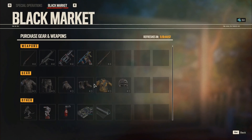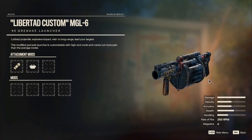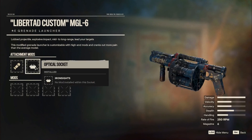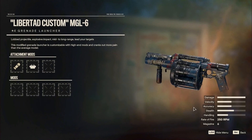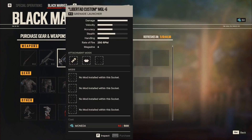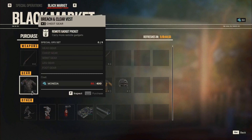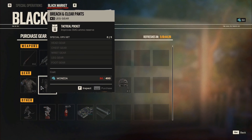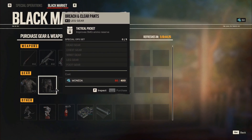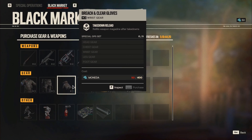Currently we have the Libertad Custom MGL — a nice rocket grenade launcher with an ammo socket. You can mod it out as you want; it just has a cool paint job. Then there's the Therapist side piece, which I have equipped currently. For gear we have the Breach and Clear vest for carrying more remote gadgets, the Breach and Clear pants for improved SMG ammo reserve, and the Breach and Clear gloves that refill your magazine after takedowns — that's actually a pretty useful one.